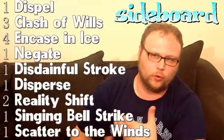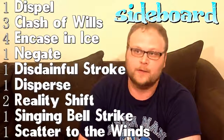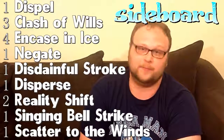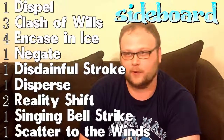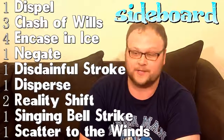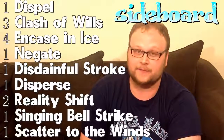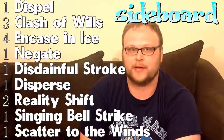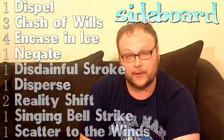Here's our board — we're sort of boarding out into control, mostly filled with control elements in the sideboard. We've got what little removal we can have. Chill of the Void is especially good, and I actually considered it for the main deck because it takes care of everything we're actually worried about, and the Flash is really nice on it. I'm also considering Singing Bell Strike for the main deck — just one or two copies. Both cards have performed very well.